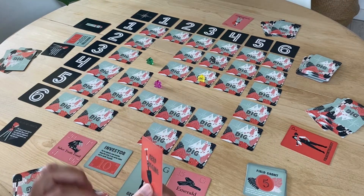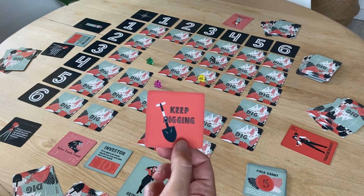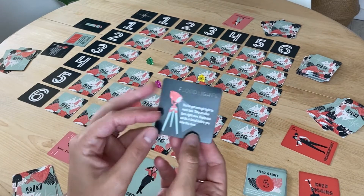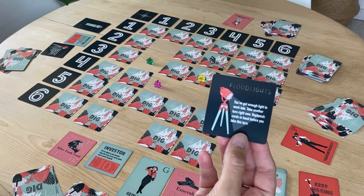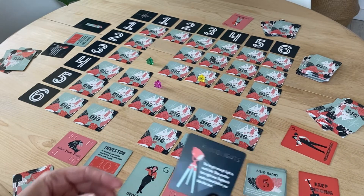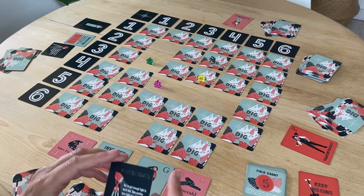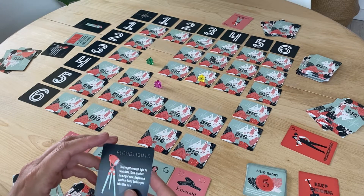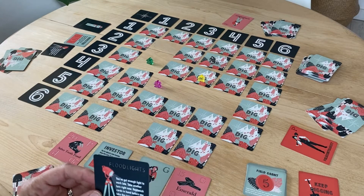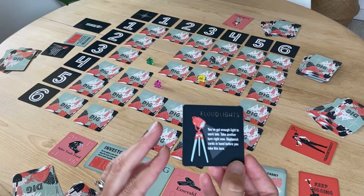Within the dig grid, there are going to be cards that are basically a wasted turn. Keep digging means no luck — you didn't find anything. There are also advantages and disadvantages. For example, the floodlights card says you have enough light to work late, so take another turn right now and replenish your cards first. So you get a double turn. There are other cards like a double dig which allows you to dig two cards. There are also hazards — a snake bite will cause you to miss your turn, quicksand will cause you to put one of your finds back in the dig grid. All of these cards have the action right on them and should be resolved immediately when you find them.